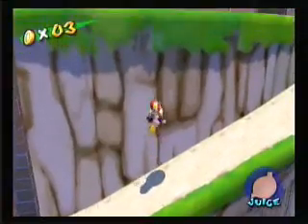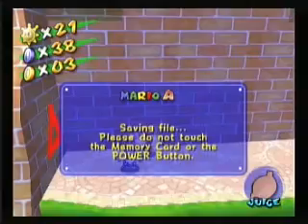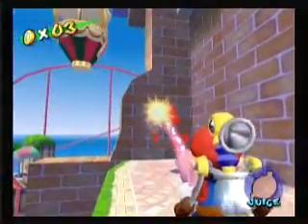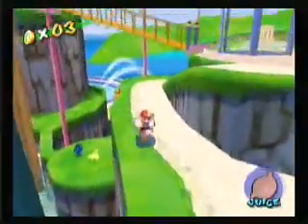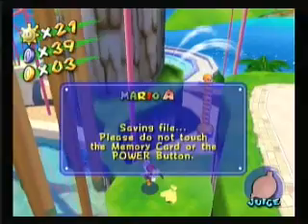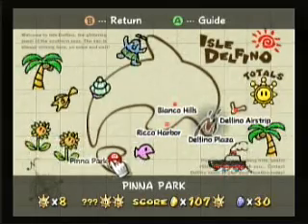I guess I'll preview the next episode. Episode 12, we're going to be doing the lily pad mission — the one where you have to take Yoshi to the island. I figured I might as well get that out of the way now, and that should be coming rather soon because now that I have my voice back I'm able to record again, which is very exciting. Alright, so there's the 30 coins of Peanut Park. This is JerseyGamer9000 — I'll see you guys next time.